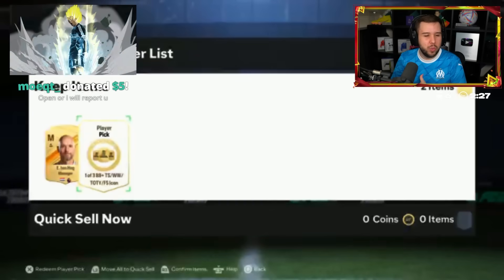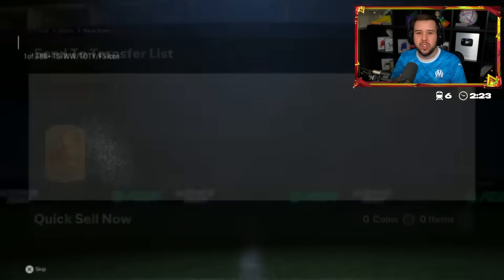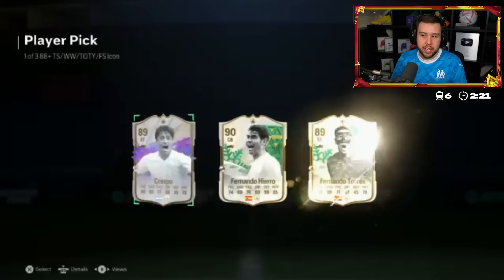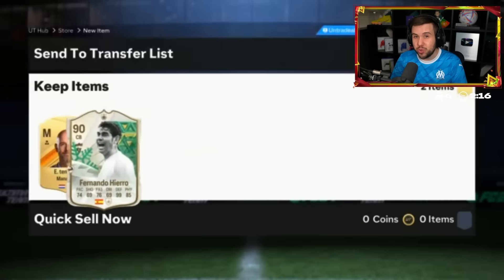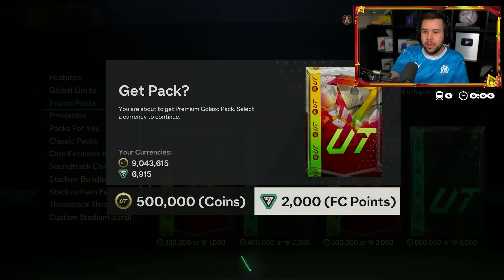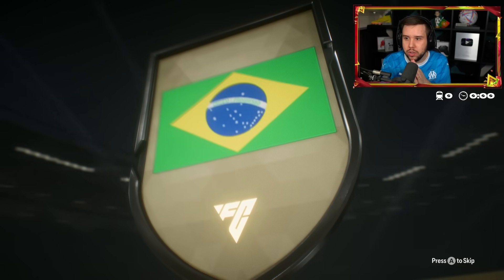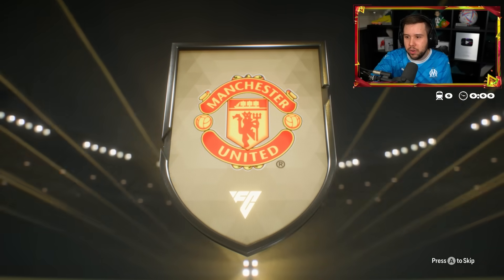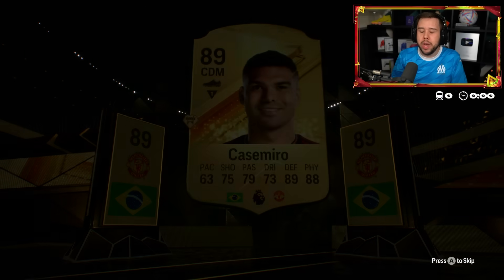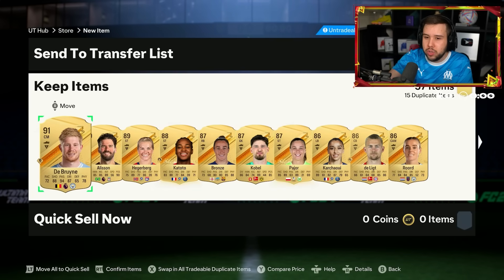The player picks - we've seen some good ones and some bad ones. I feel like we've probably seen more bad than good, but there have been some top-tier cards. This one though is really bad - 2,000 FC points. Come on, give me something good. There's a high chance of getting an icon, hopefully not just a guaranteed Prince. Good old Casemiro animation. 89 overall, no informs unless in the dupe section. I also get KDB.